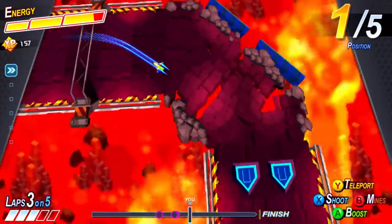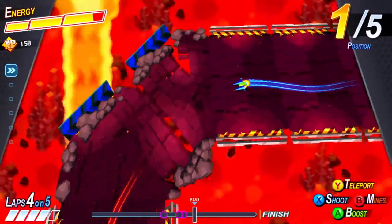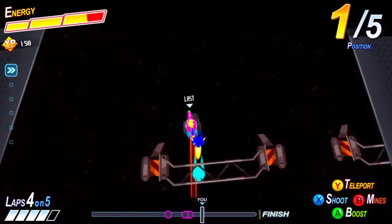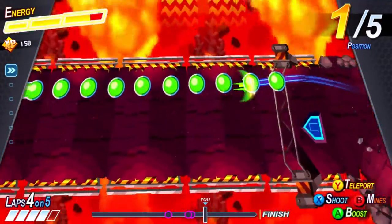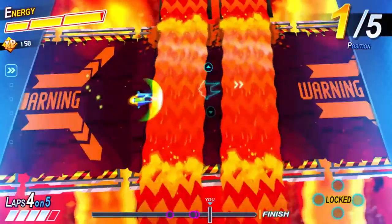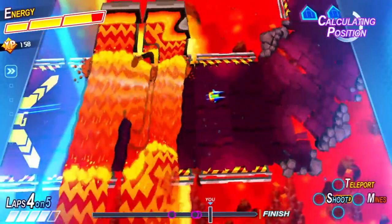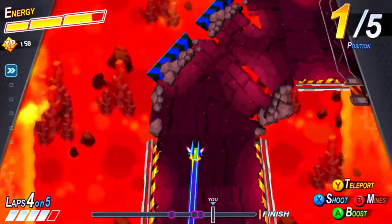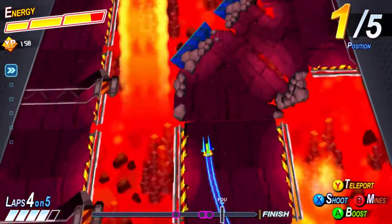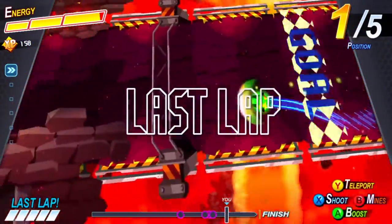I wasn't really thinking of visual cues. It's always the 3-2-1-go. See, this guy was last before. I feel sorry for him. Let's kill him. I can only assume this speeds me up, because it slows game time down. This is the last lap.